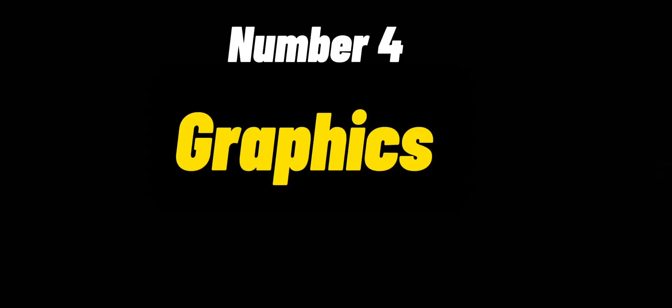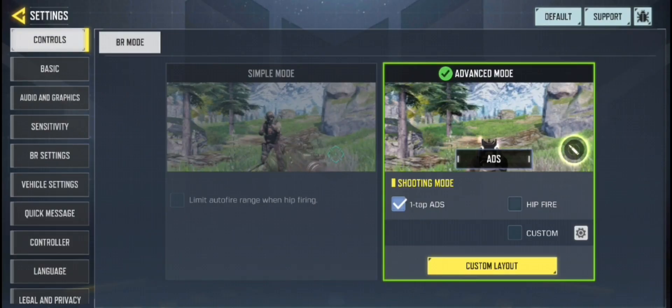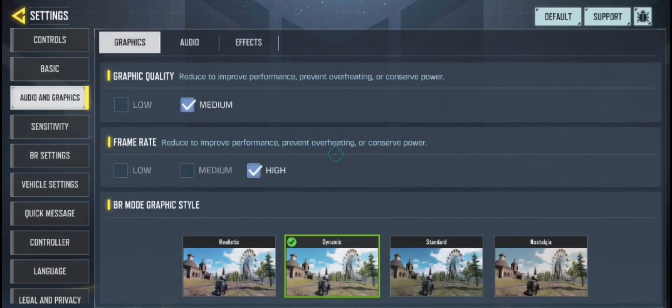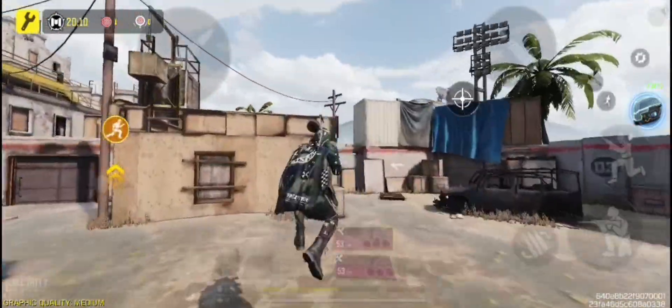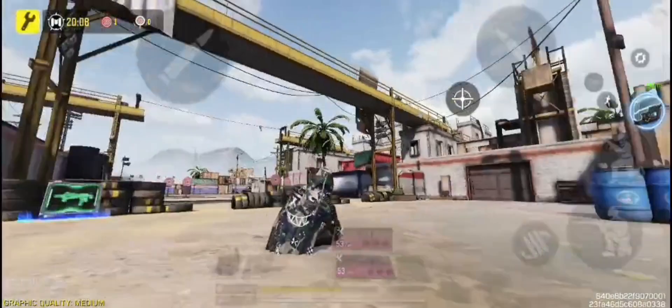Number 4 is Graphics. Go to Audio and Graphics, and always adjust the settings to low graphics quality and high frame rate. This normally reduces lag, which will in return make you have faster movements and reaction.